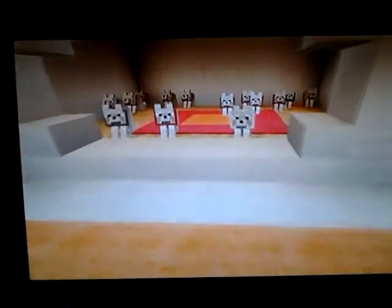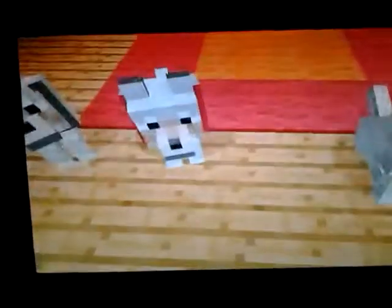My first structure — I made it completely out of quartz, not counting the inside flooring and the red wool above. Then over here, nothing special, I just have my enchanting room — just go in and enchant. Here is my trophy room, which I do need to update.